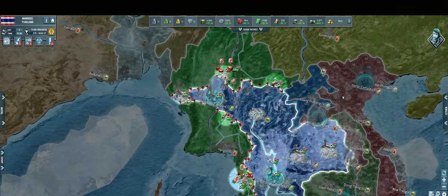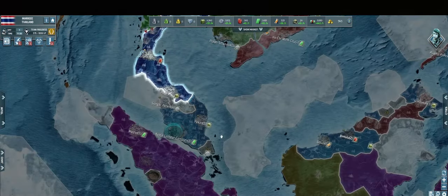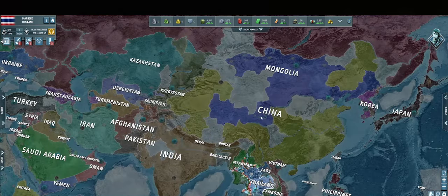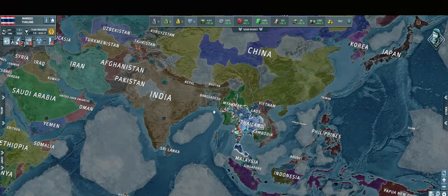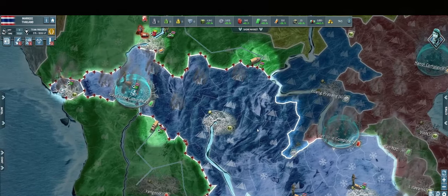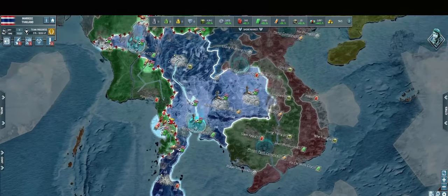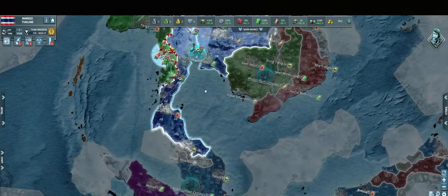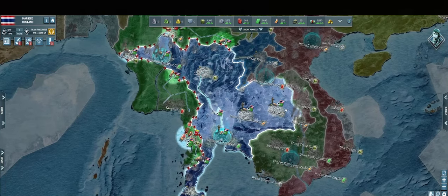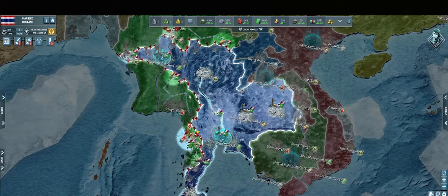Tip number five is to expand, expand, expand. Don't fall into the trap of focusing on just one border for expansion. Instead, spread your expansion across all your borders — north, west, south, and east — and control strategically to avoid surprise attacks. A well-rounded expansion plan ensures the safety of your capital and homeland cities. If you do not expand through all your borders, you leave yourself vulnerable to neighboring nations, giving them the ability to take your homeland cities and capital overnight. Avoid this common but deadly mistake by simply expanding in every direction possible.